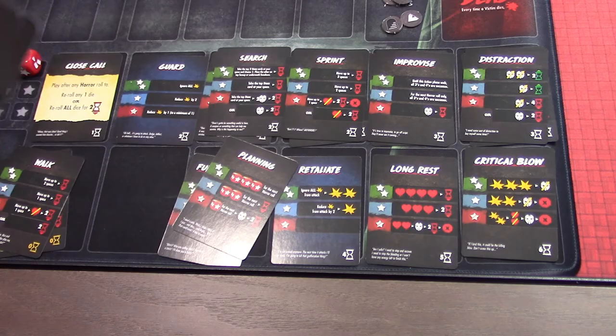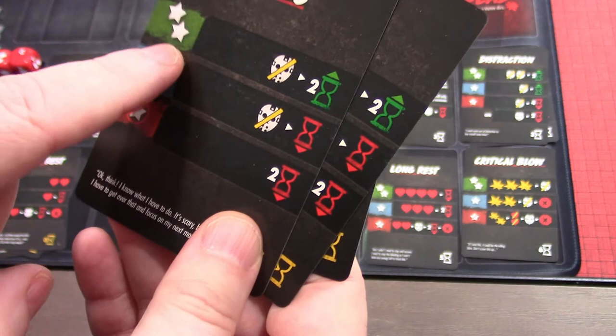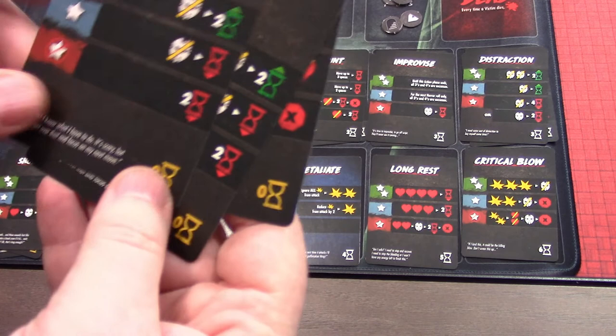Focus is a way we can reduce the terror track and gain some time. Two successes reduces the terror track down one. If we get the terror track down to two, one, or zero, we get three dice to roll — that's pretty good. One success reduces the terror track but costs us a time. No successes costs two time. We've got two focus cards. And we've got weak attack — basically, two successes gives us a hit.